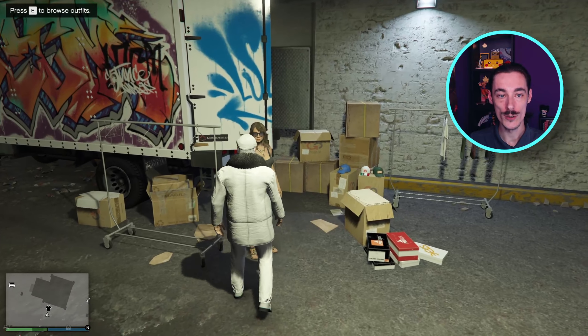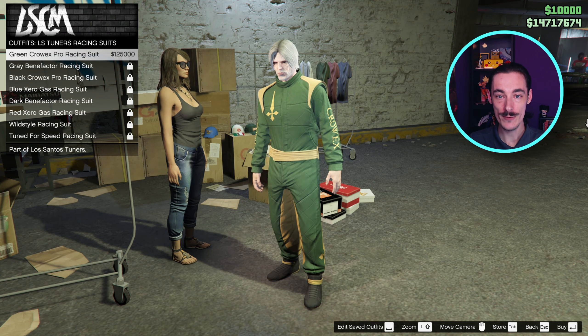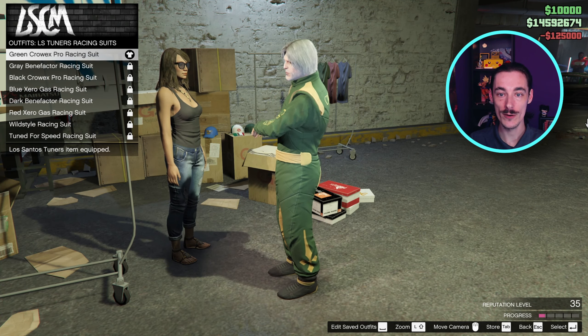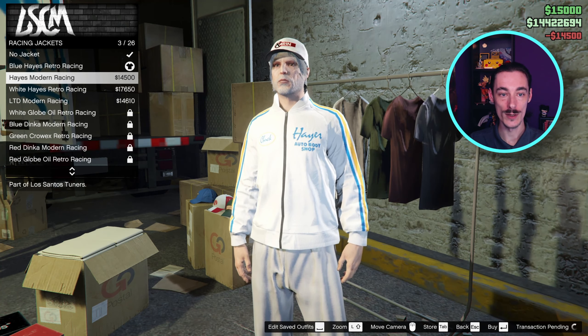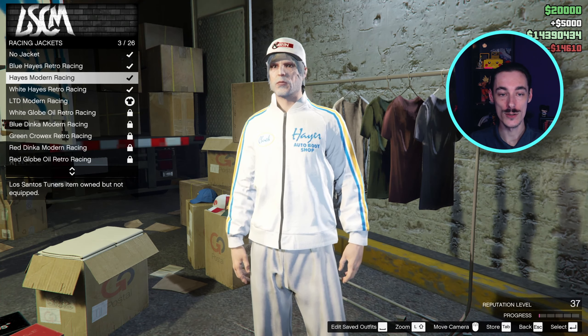As you rank up, you will unlock clothing items. Go to the merch store inside the car meet and buy everything that you unlock. Every time you buy an item of clothing you will get 25 points and there is no cooldown. So you can just keep buying and it will increase your rank. Make sure you check back every few levels and buy the stuff that you've just unlocked.